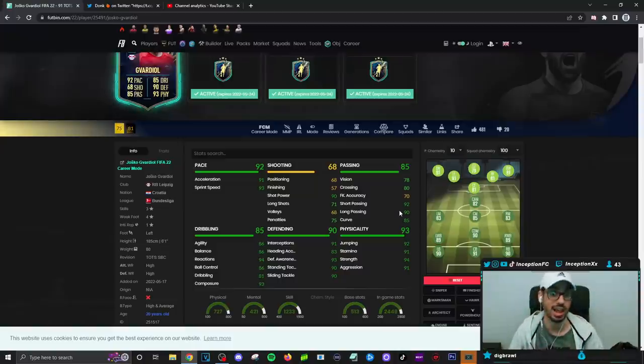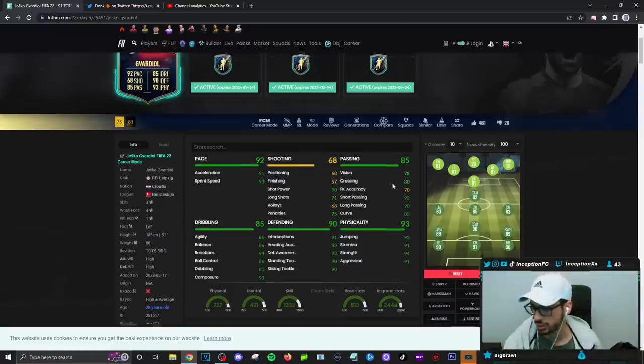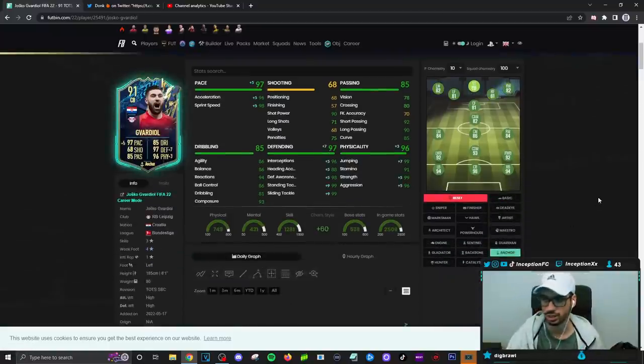Dribbling is in a fantastic area for a center back. The high/high work rates I couldn't care less about, to be honest. I used Nkunku's card and you guys know how much I like that card. This card will definitely be very interesting to try out on an anchor or a shadow. I'm going to go ahead and unlock the SBC and show you guys how we line him up in game.